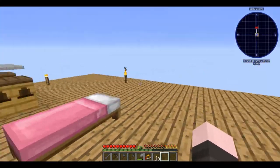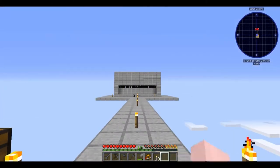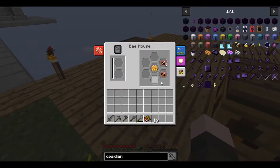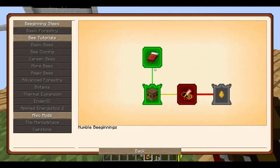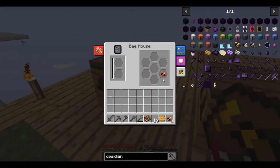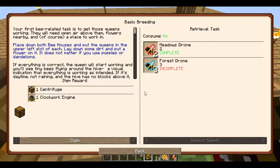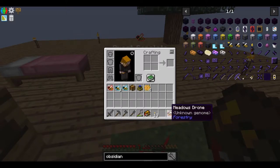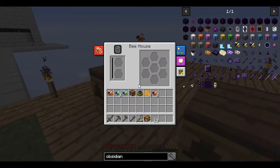Welcome to episode three. Last episode we built this farm and got a couple quests done, so we were able to get our first set of beads. We're going to grab all this right here to finish that quest — forestry claim, sweet, perfect. Just throw these back in there.